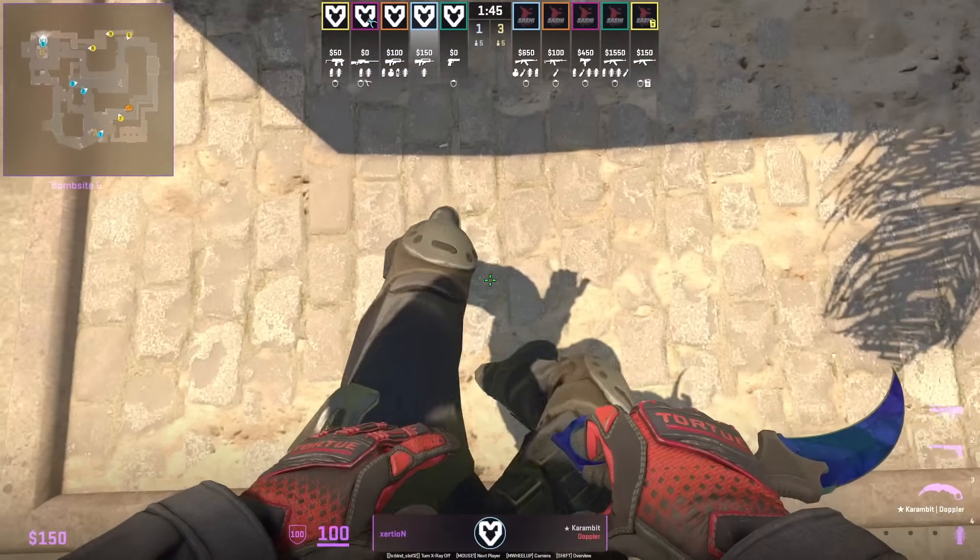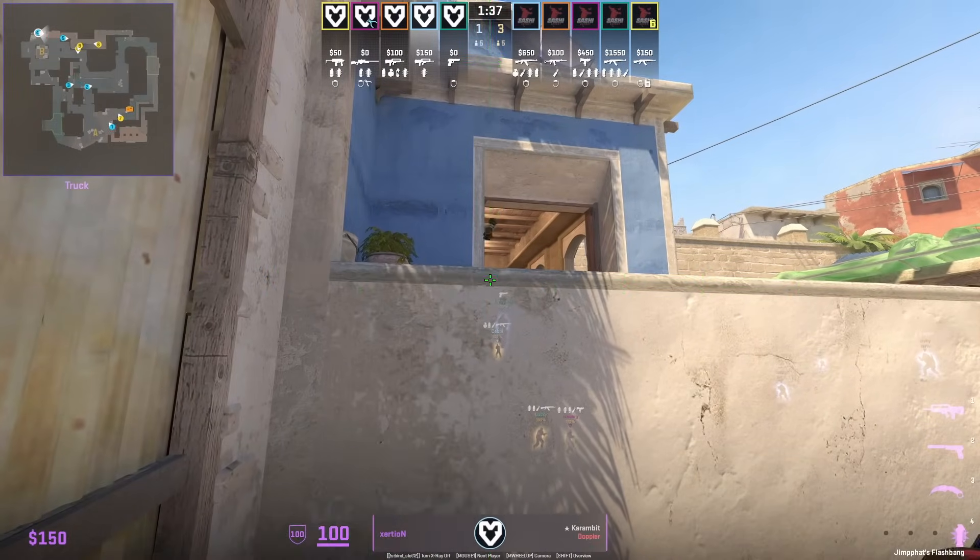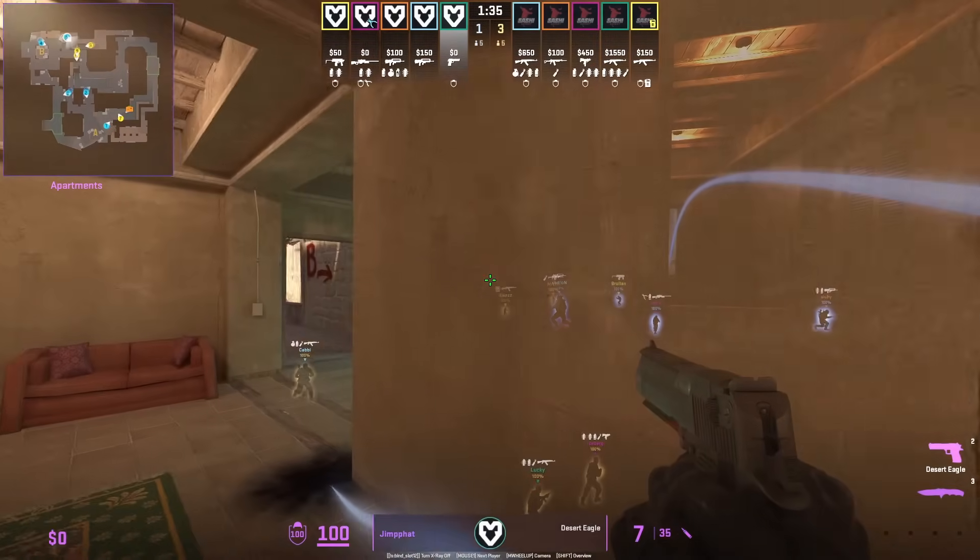Mouse CT setup towards B where Exertion fast boosts Jimmy to push into apps, while after the boost Exertion sets up with a left click throw flash that will blind any Ts inside kitchen.